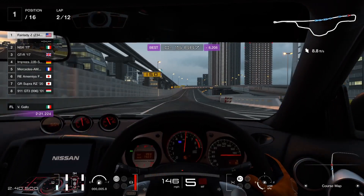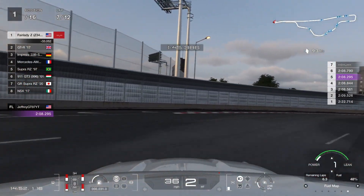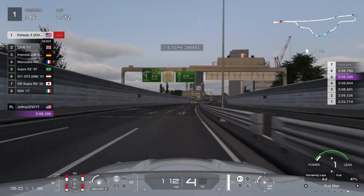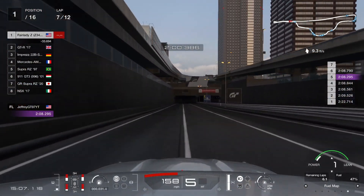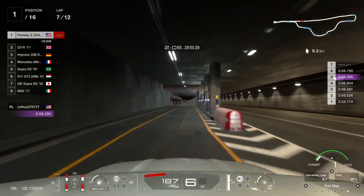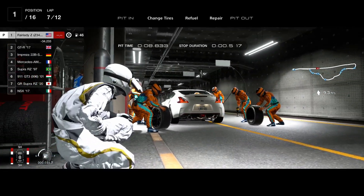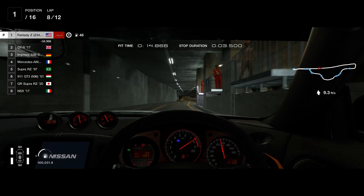We're going to fast forward to lap 7. You can see the tires are in rough shape — this is the lap we're going to pit, only for tires. We don't need fuel, just tires. You can see we're just over a second down compared to how fast the lap was on lap 5. I do recommend pitting on lap 7; if you can't make it to lap 7, then pit on lap 6. It's going to be just a quick pit stop, and when the tires got worn it did feel a bit tighter.